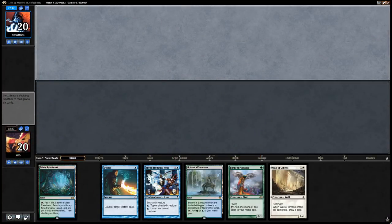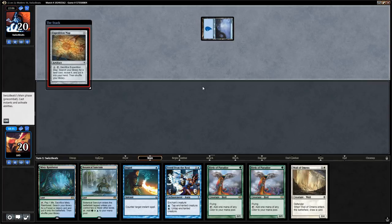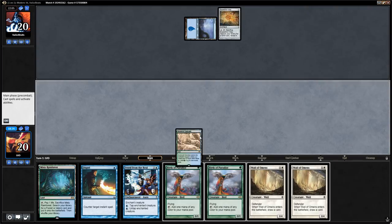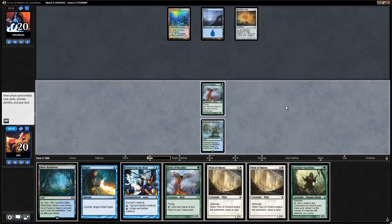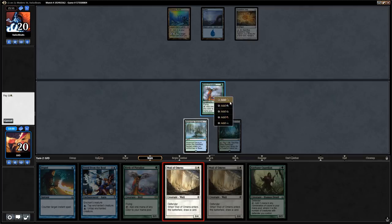This hand looks pretty good: some Birds to get things started, Wall of Omens to find more action, one combo piece, and Dispel for protection. Opponent plays Expedition Map, so they'll be able to find a Tron land. We run out Birds and say go. Opponent keeps up two mana on their turn — could be Remand or Condescend for one. We don't want to run out Axebane Guardian into a Condescend for one, so instead we run out Wall of Omens.